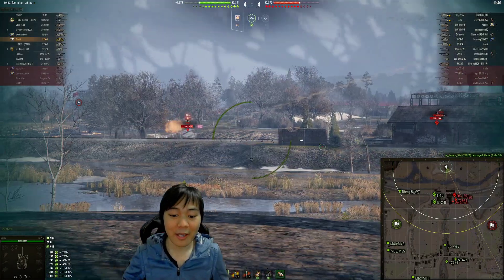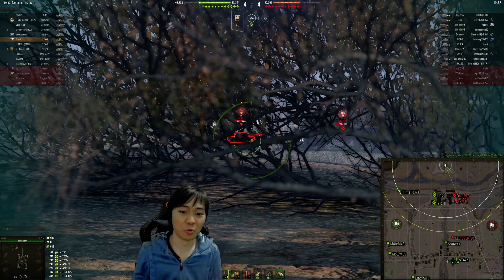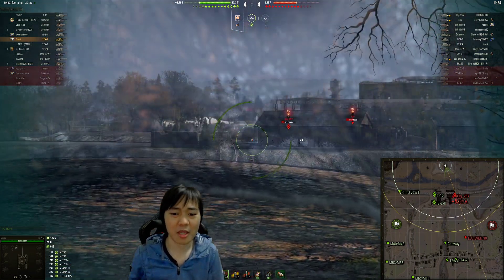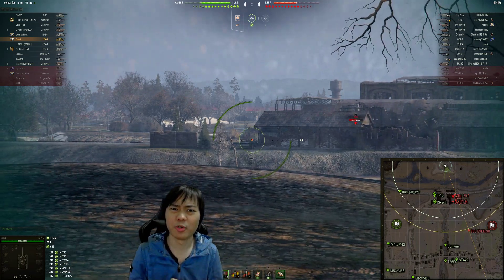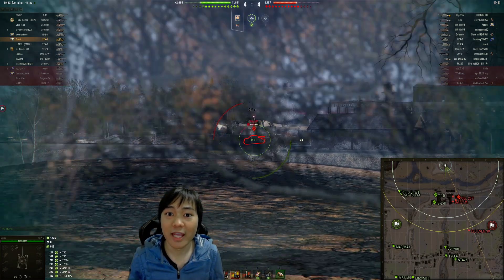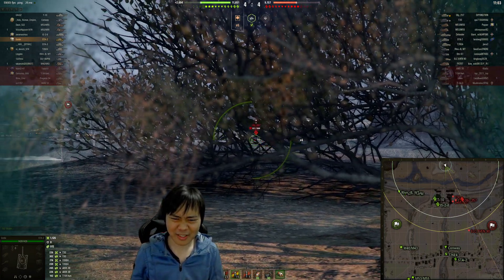I use the turbocharger on this tank to enhance the speed — this vehicle now has 60 km/h top speed, which is light tank level. Look at that accuracy buff too; we can just snapshot. The turbocharger is really good here — you might wonder why if I'm not racing around. Well, the turbocharger actually helps your reverse speed, so I can reverse around positions faster.